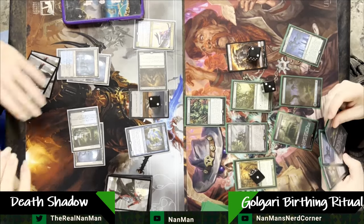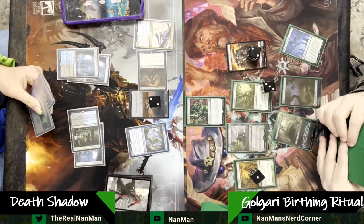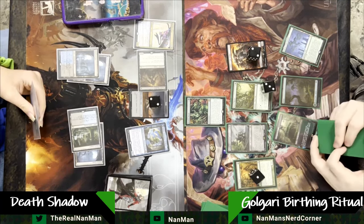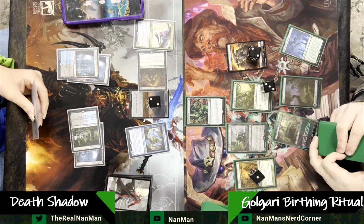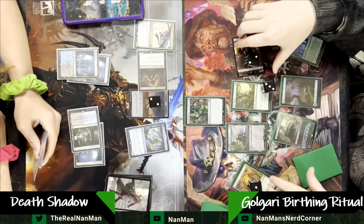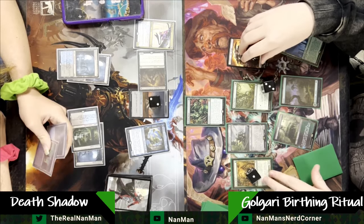Over on our Golgari Birthing Ritual player, they're trying to set up for a big power play here. They're missing a Swamp — no Urborg, no other Swamp, just got Boseiju. All the green mana for days, so we need a Chord of Calling, we need something here. It's like this debate about pushing for damage.